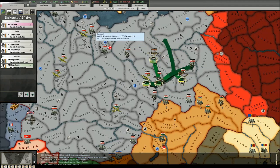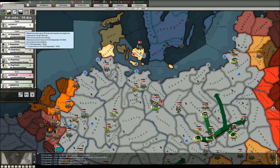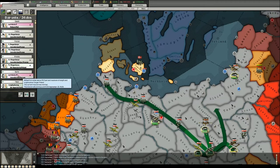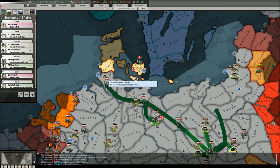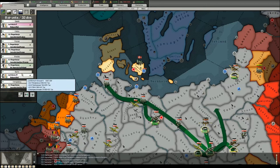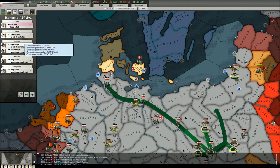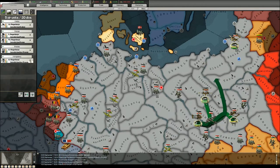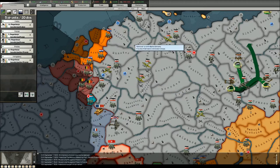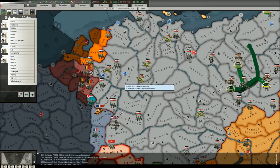I don't need air units in this area anymore — at least for a while. Tactical bombers will go to Kiel to help in the invasion of Denmark and Norway, as well as one interceptor group. The close support aircraft should go to Essen to rebase only — not to do anything special.